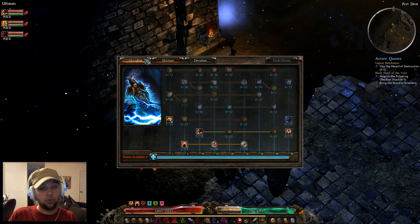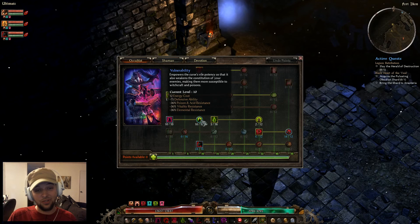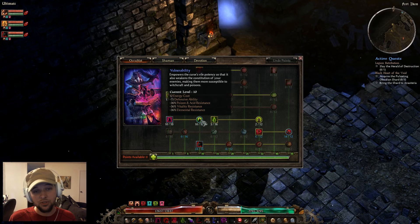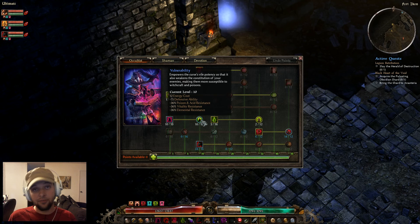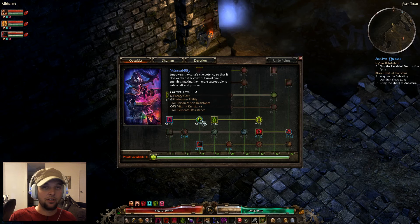The first ability I'd like to talk about is Curse of Frailty. It's a really good skill — massive CC and a damage buff for you and your party. The first tier drops Enemy Movement Speed, Physical Resist, and Bleed Resist. The second tier, Vulnerability, drops the enemy's Defensive Ability, Poison and Acid Resist, Vitality Resist, and Elemental Resist. It just cripples them — they can't move fast, and your pets hit and crit more often against lowered Defensive Ability.